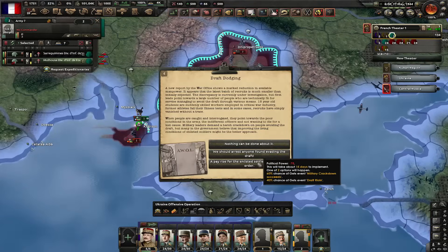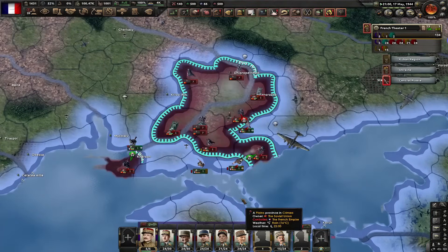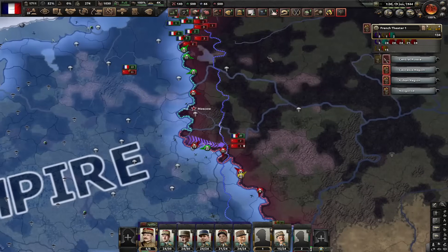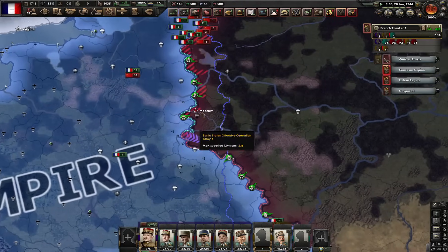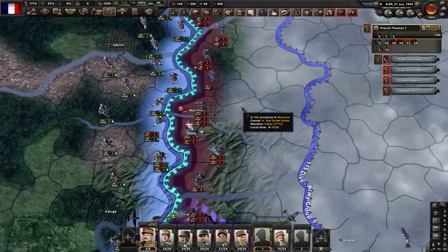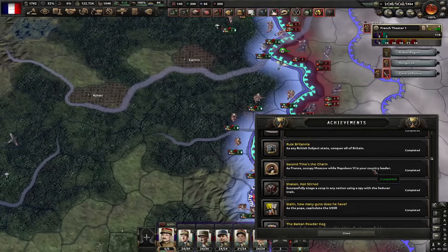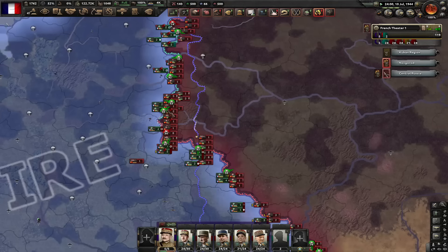Draft dodging. How are they draft dodging if we don't have anyone to recruit? While I was microing down here, my army almost reached Moscow, which means we're about to get another achievement. That should be the next achievement — Second Time's the Charm. Here it is. Man, do I love collaboration government.